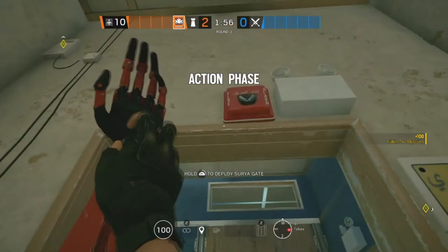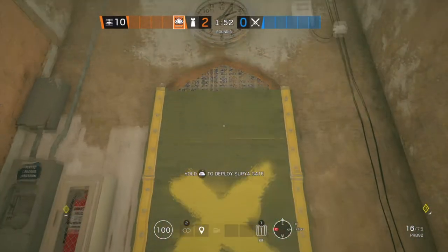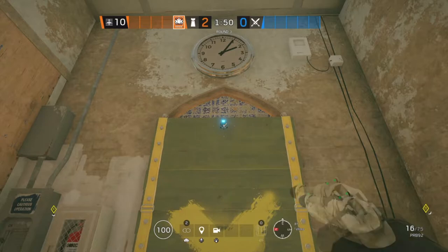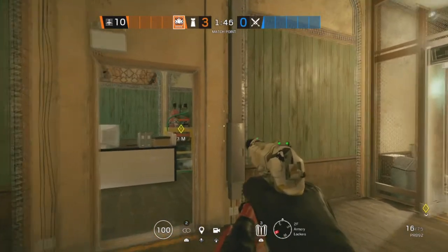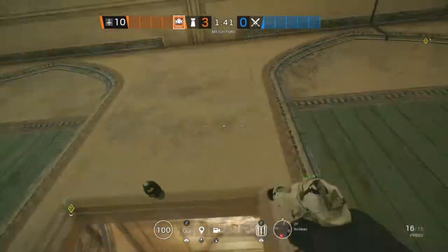The next site for Border is Tellers and Bathroom. Starting off in Bathroom, we're going to put an Aruni on this doorway. The second Aruni is going to be in Tellers, and the last one is going to be on this window, also in Tellers.